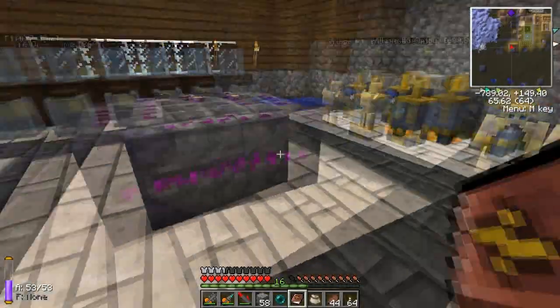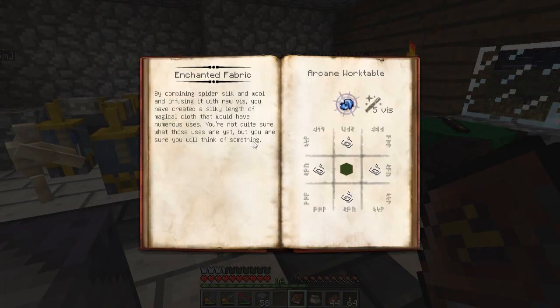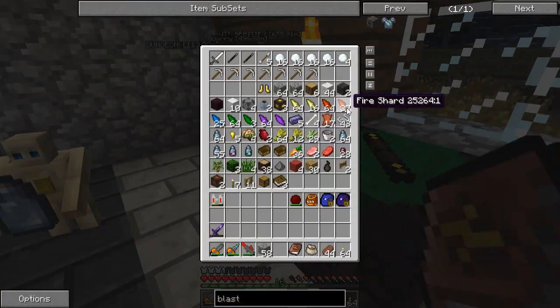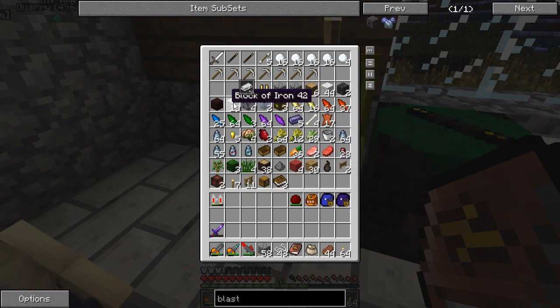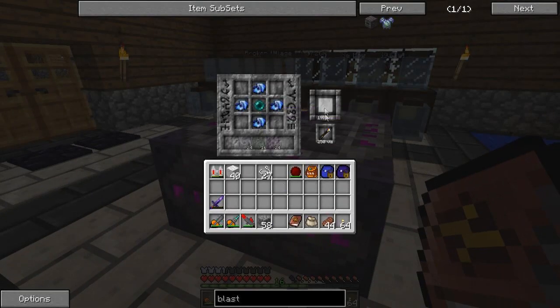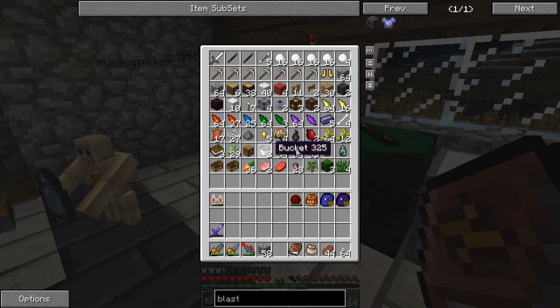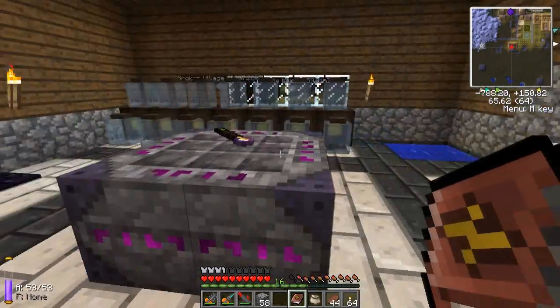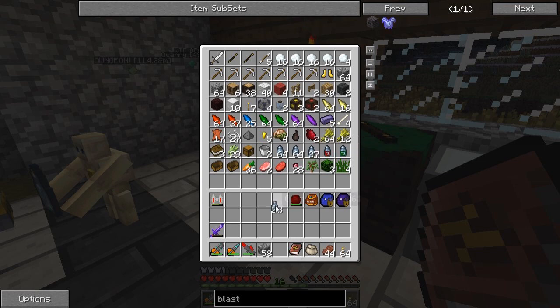We need an ender pearl first. Let's put it together slowly — enchanted fabric, which you make on the arcane worktable with string and wool. We need four pieces. I've got a lot of vis crystals. I need 24 enchanted fabric and 8 ender pearls total, plus Permutatio 16. That's going to be a lot of work, but it has to be done.